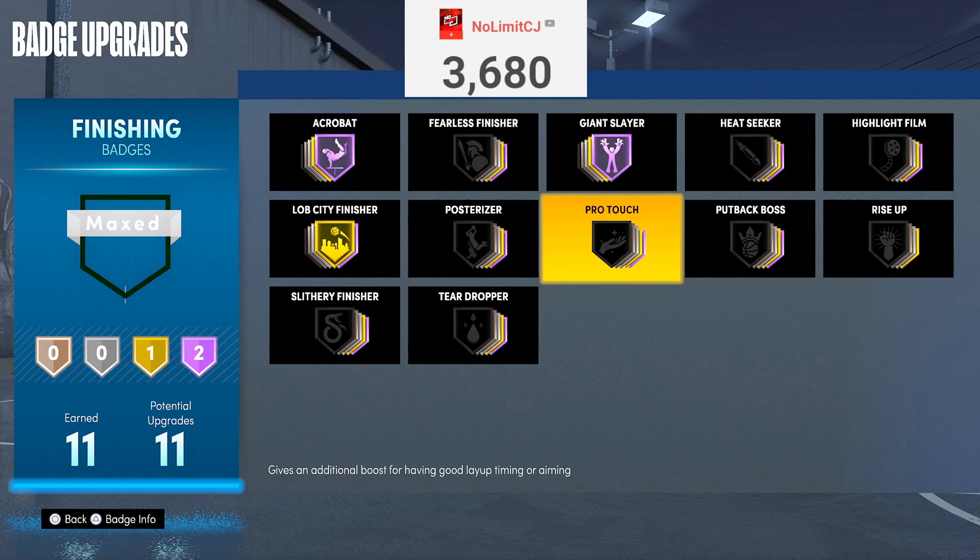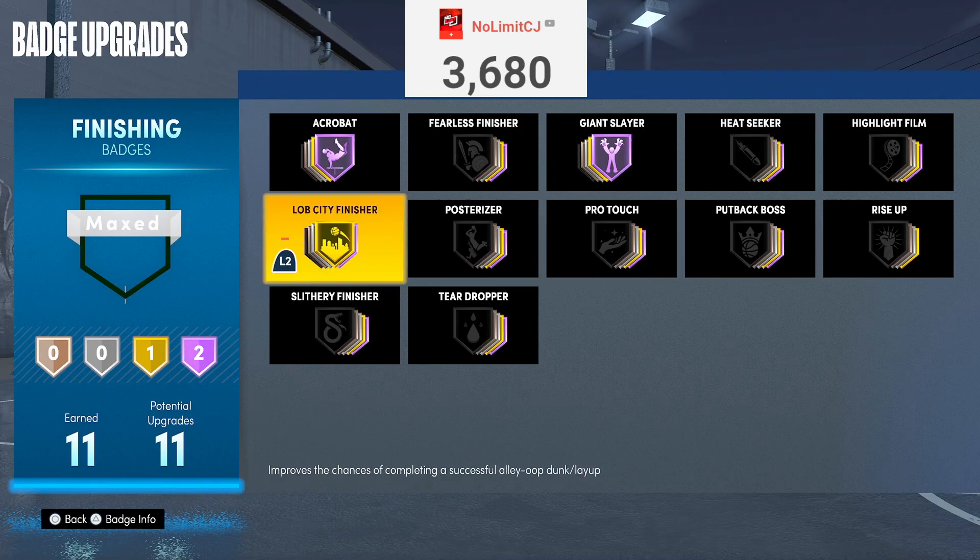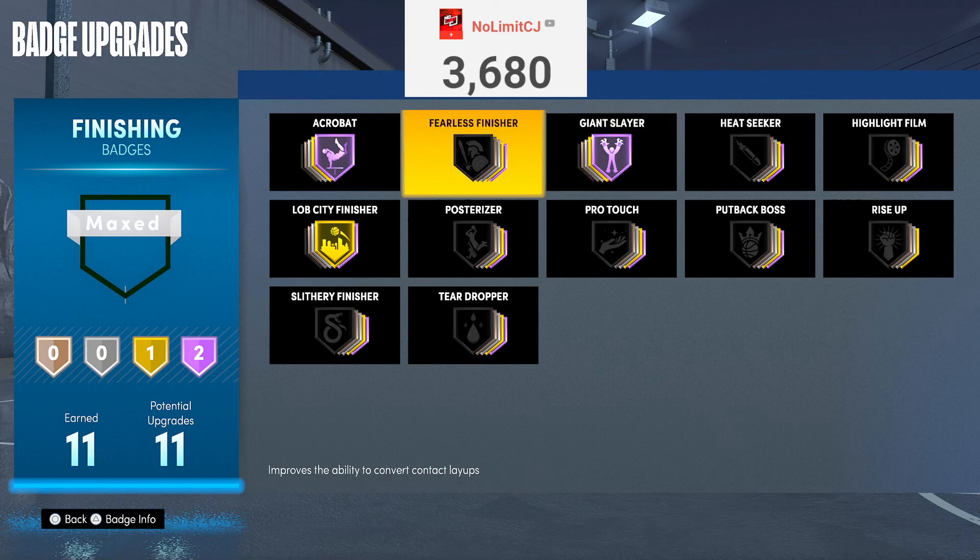These are the B-rated finishing badges: Acrobat, Giant Slayer, and Low City Finisher. I don't really think you need anything else besides the A-tier, honestly. All these other badges help you do things you obviously couldn't do with just the others, but my goal is contact dunks. I don't even be driving to get layups. If you are, you can put these on, but with 11 finishing badges, the A-tier is all I really need.